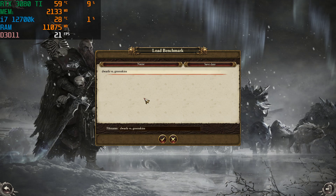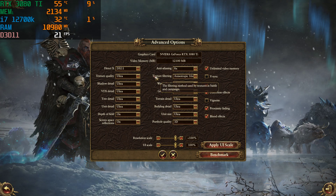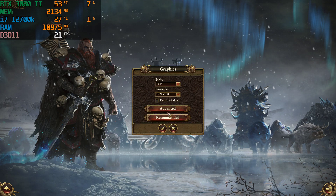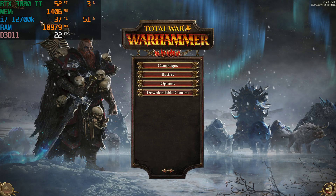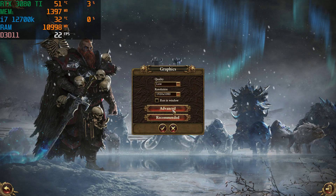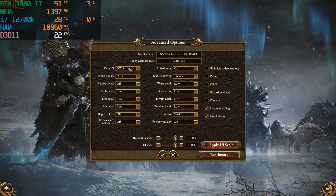We're going to play around a little bit, just for the hell of it. We'll put everything on low, because the 3080 Ti was struggling there a little bit. In advanced settings, everything is on low — texture quality still on ultra. I'm not sure if we need to change that.